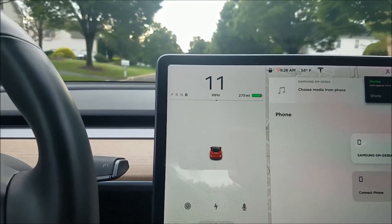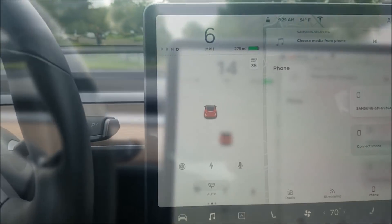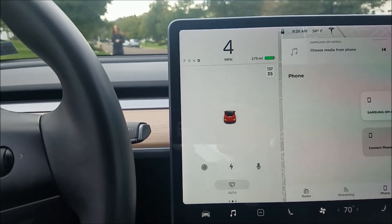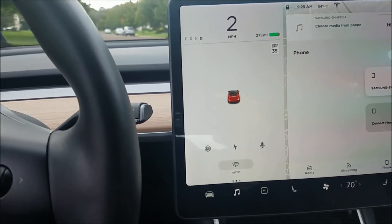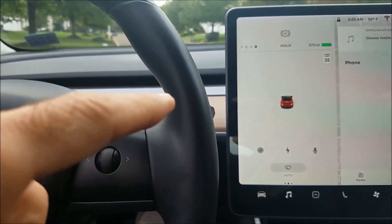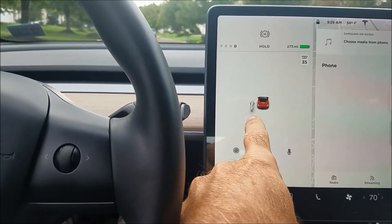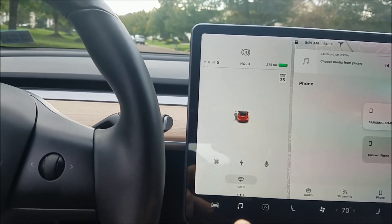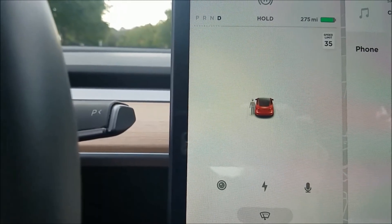I drove around my neighborhood to see if it would pick up people, and here it is — watch. I'm trying. I've got this new software that's supposed to be able to identify pedestrians. Oh, did it identify me? Yeah, there you are — you're my first pedestrian! Is there a picture of a dog? No, but there's a picture of a person — that's so cool!